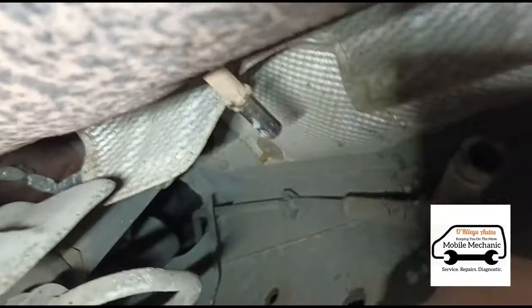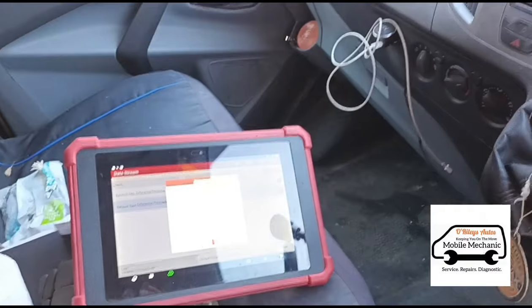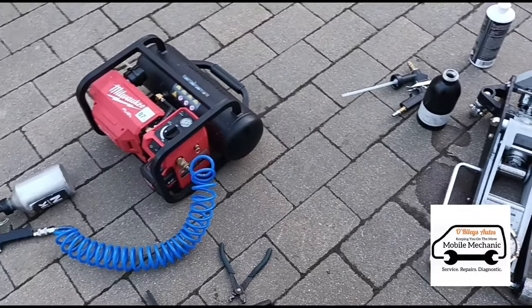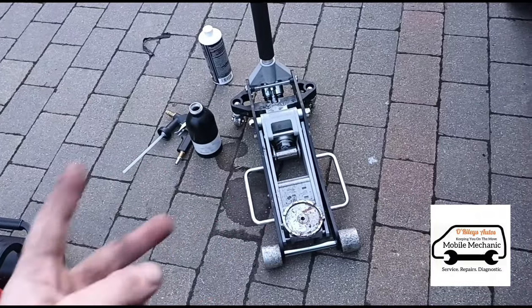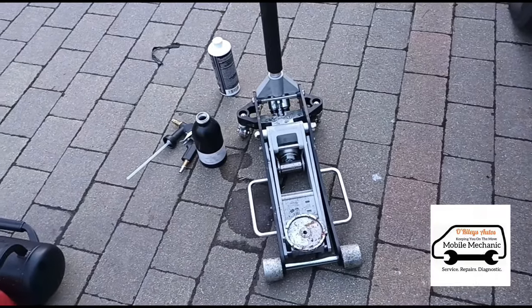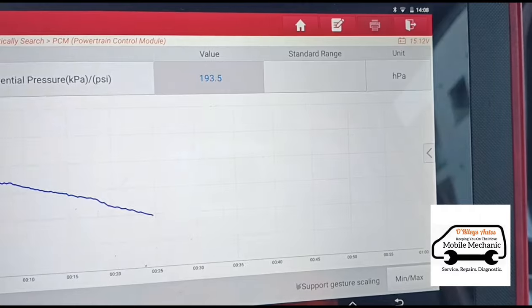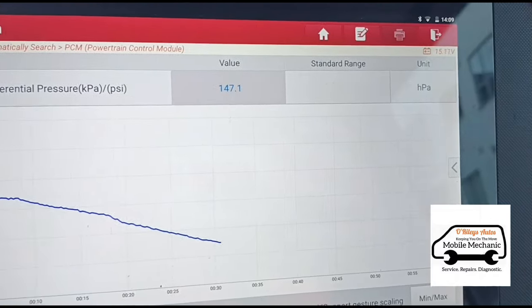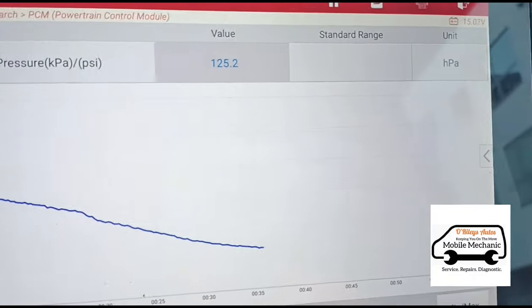We'll pull off the tube, let that settle down, connect the tube back up, lower the van down, and let the fluid sit for around 10 minutes. I've actually gone a bit ahead of myself because I'm going to do two doses on this. We'll get the van raised back up ready for the second dose. We'll see how it goes with the fluid in there — if it needs a second dose we'll do it, if not we won't. You can just see the pressure there dropping while we're holding the revs at 3000.